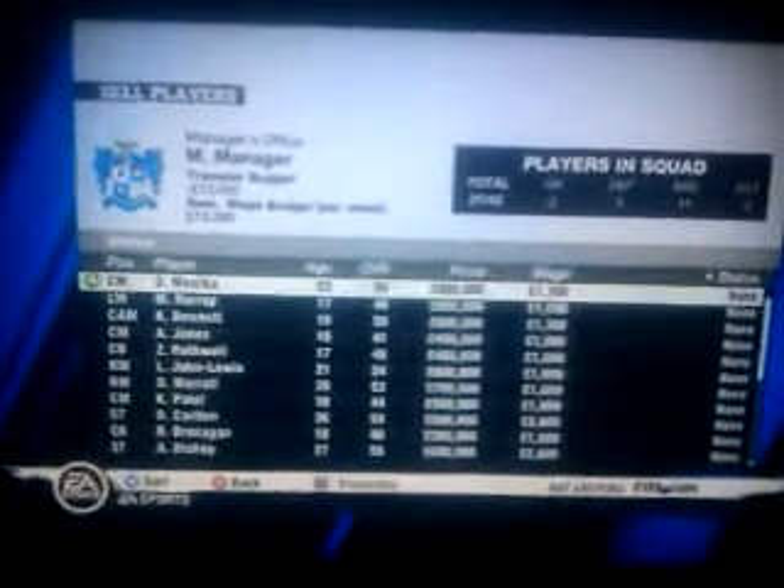Then go on to Sell Players, click on Thomas Lee and end loan. Now if you look in the top left corner it says transfer budget — it's minus thirteen thousand. That's what you want to see; don't worry if it looks like that.